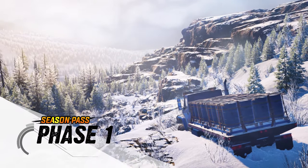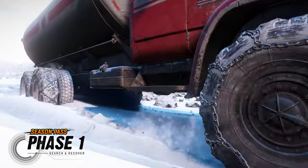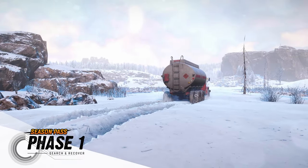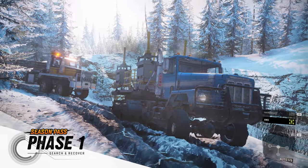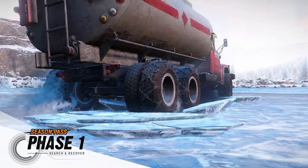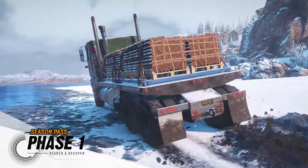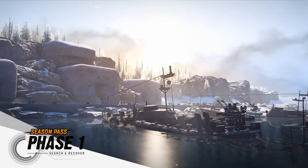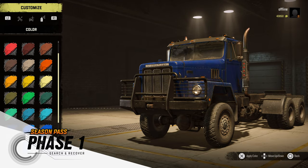The first phase will be available a few weeks after the release of the game. It will include an additional winter environment set in Russia, greatly expanding your playground with several new maps for your rides alone and with your friends. Explore and brave the tundra to discover new missions, which include an exciting hunt for the lost wreckage of a World War II bomber. More vehicles and skins will also be added during this phase.